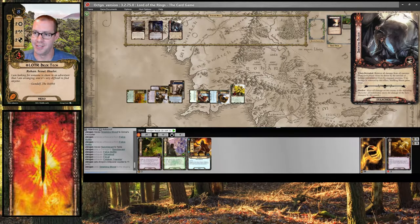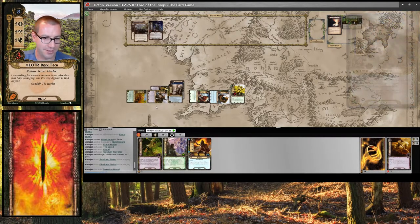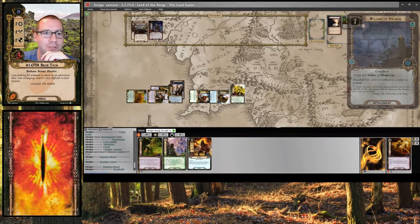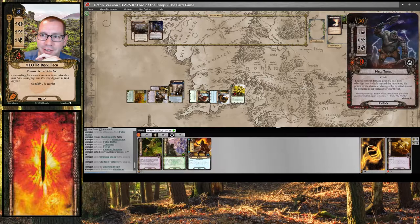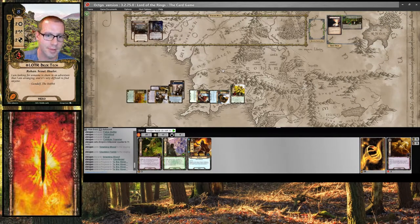We reveal a treachery which will just surge — fine. It surges into a second Gladden Fields. Alright, I'm definitely going to Heed for Asphaloth. This resource was going to be on Glorfindel from Theodrid, because I want to work towards Jubeir. I sent eleven; there's seven in the staging area — one, two, three, four. I can't really do anything else right now, so next round.